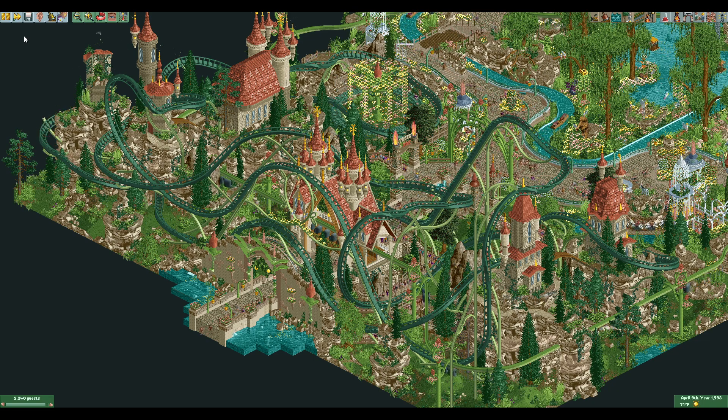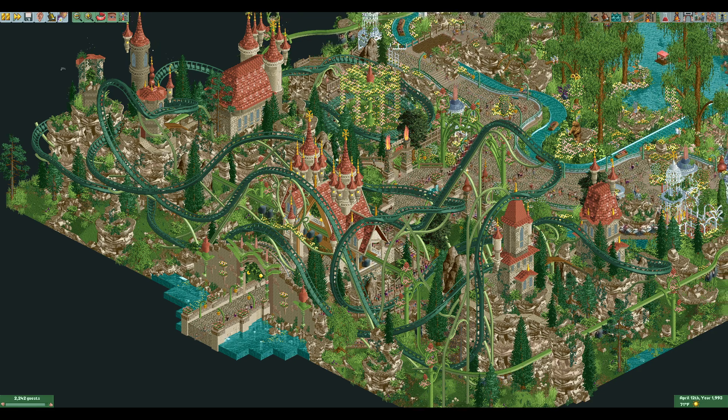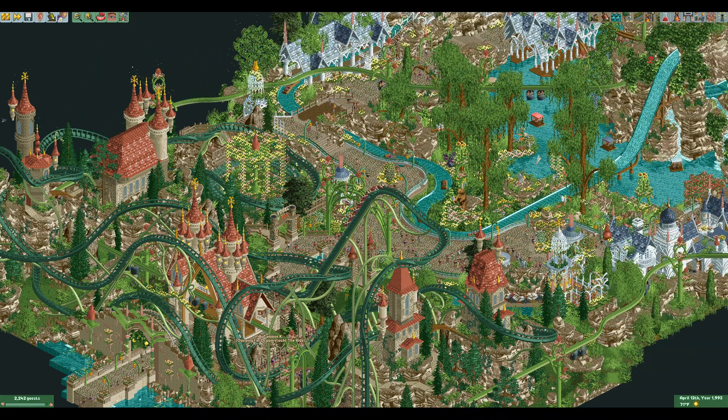We will start with Logan's Run. This was built by Six Frags with 45% of the share, 38% by Janet, and 17% by Mr. Brightside. This is a fantasy fairy tale type setting based on the ride of the same name at Efteling dark ride.